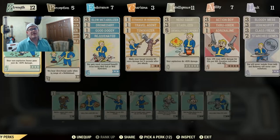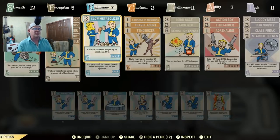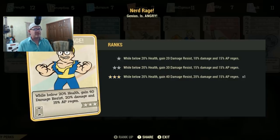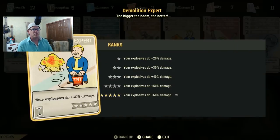Looking at the perk cards: I have the heavy gunner perk cards equipped — all three of them, each upgraded to level three — giving me an extra 60 damage on heavy weapons. I also have Stability, which doesn't do much for damage, and Nerd Rage, which helps when I'm below 20% health giving me 20 extra damage.